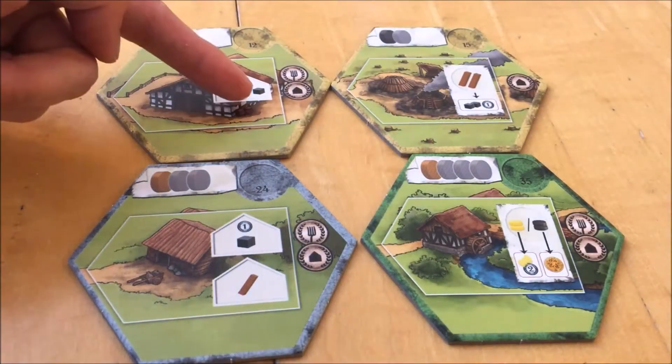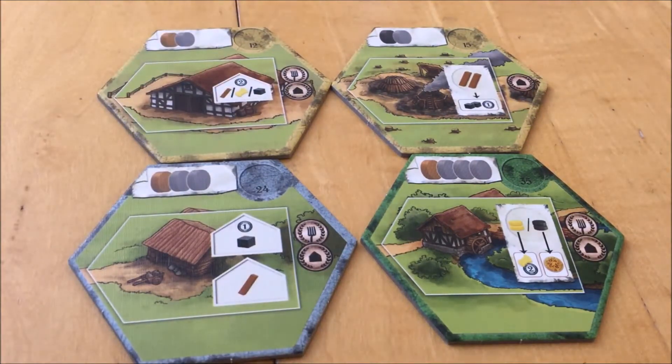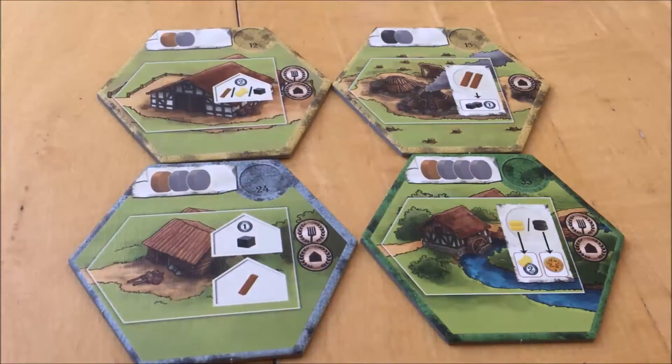One building allows you to store one additional wood, coal, or food unit in the winter. If you store food here, you get two points. Once per phase, you can use another building to exchange two wood for two coal and one victory point. You get the coal from the general supply. You do not need to do this during the planning phase, so wood obtained from a resource action can immediately be used if you have a charcoal burner.